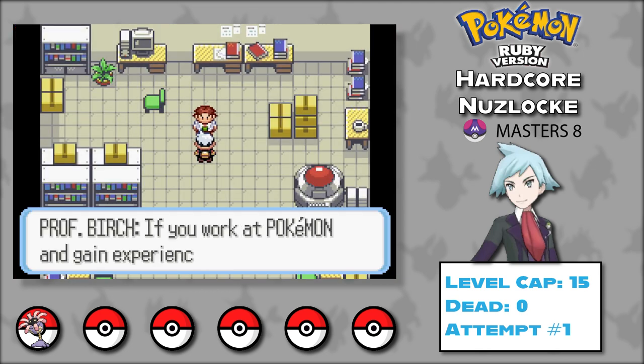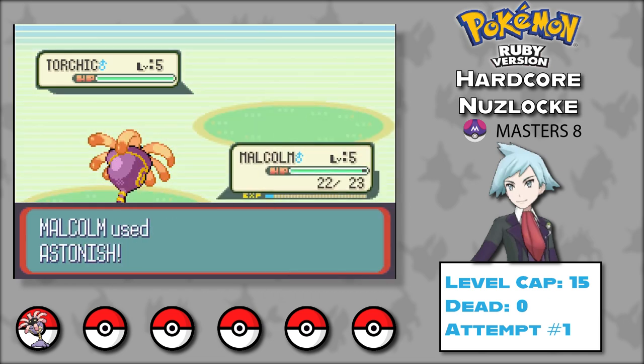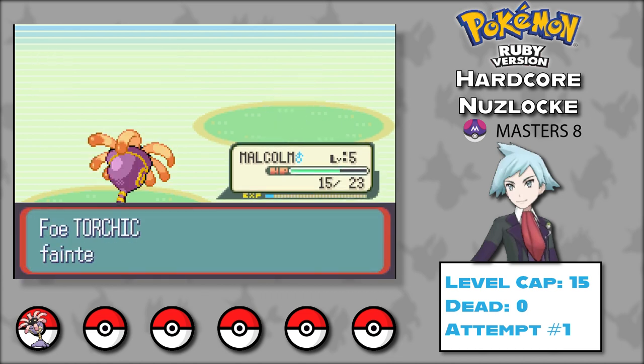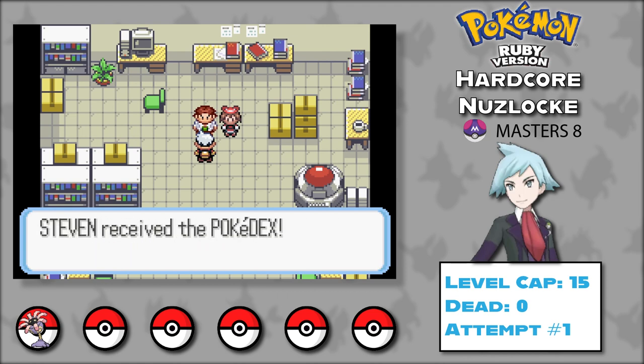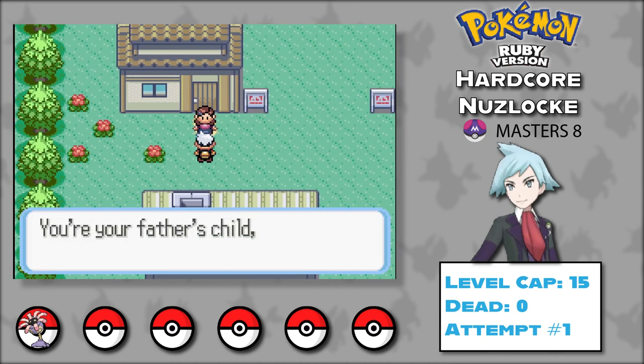Birch suggests we meet his daughter May. She challenges us to a battle with her Torchic. Malcolm still only knows Astonish, but Torchic doesn't resist it. Torchic is a lot stronger though, so it takes just as long to win the battle. We return to Little Root Town, Birch gives us the Pokédex, and Mom gives us our running shoes.